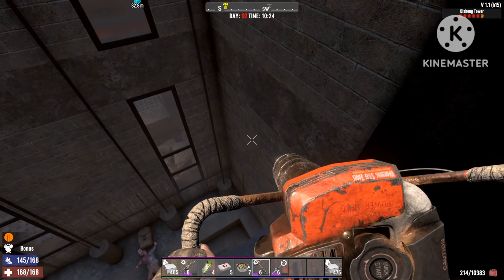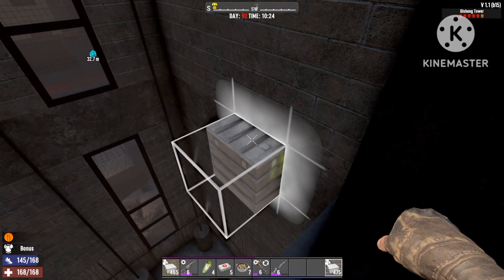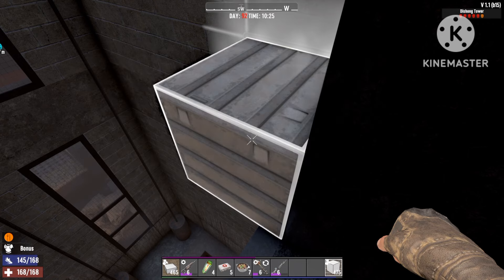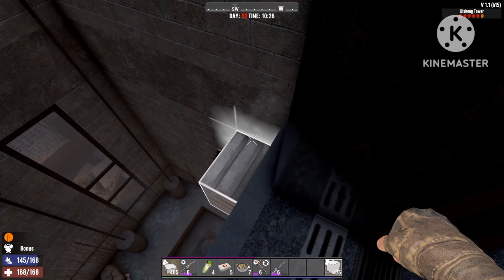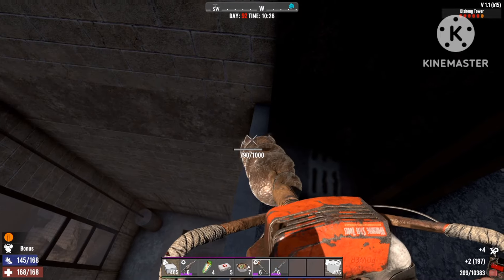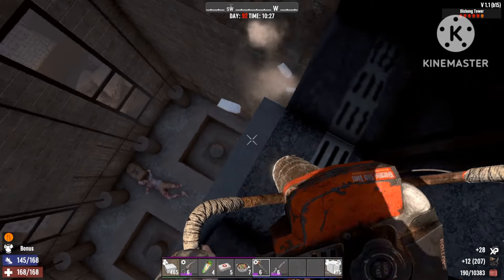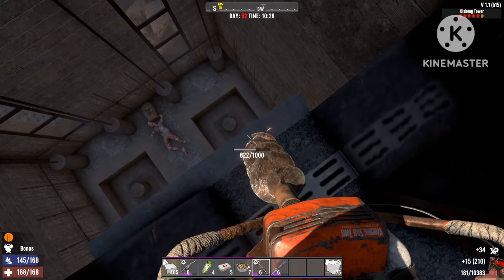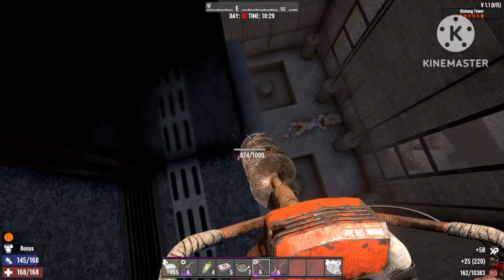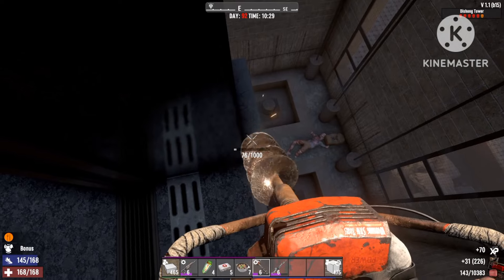We'll make our infinite loop base right over here. First, let's see what blocks us off — we're gonna have to remove this wedge right over here. It won't have a lot of HP; it's only 1k HP. So you're gonna remove this wedge that's in your way, and take this one away as well.